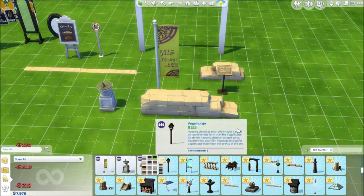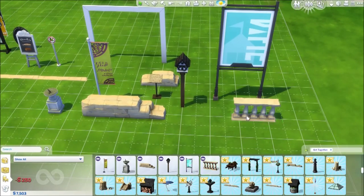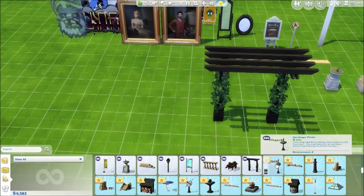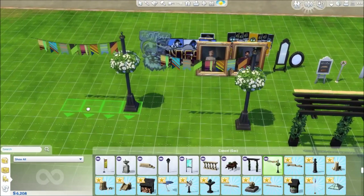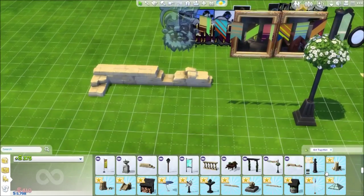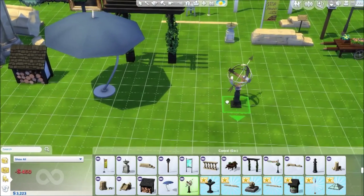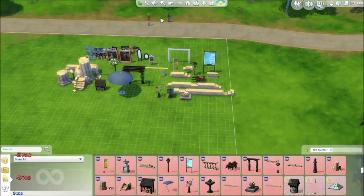More decor: a flag sign, a sundial, ruin stuff, a birdhouse — I wonder if birds will actually use it, probably not but we can dream. A little gardener plant thingy, and this really cool arch piece you could put against a building. More ruins: street poles, ruined columns, ruined stairs, a fireplace, wood, a nice umbrella sculpture, a bird bath ruin, and an adorable snail.